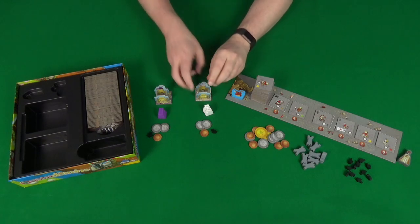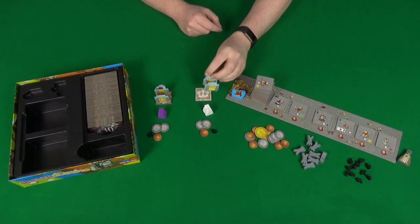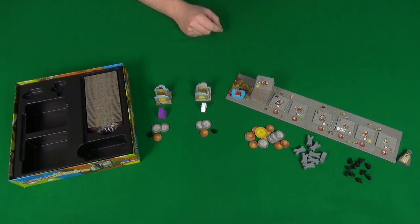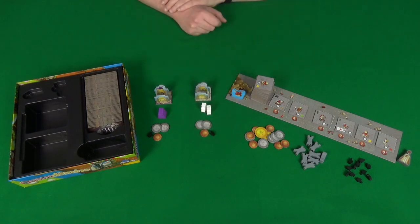Each player will then pick a colour and take the corresponding starting tile, castle, and kings. If you're playing two player they'll take both the kings; if you're playing three or four player then they only take one king. They'll also each take a knight and seven money.